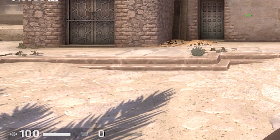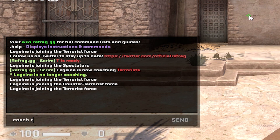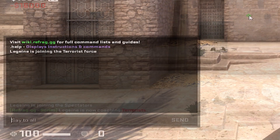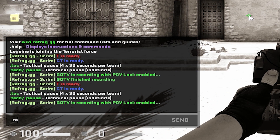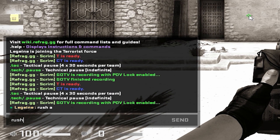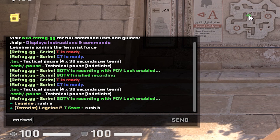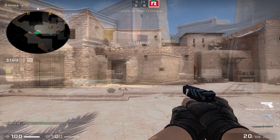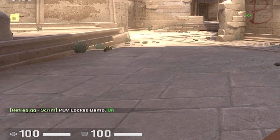The most important ones would be .Ready so that you're ready to start. .CoachT or CT is going to put you in the coaches' spots. .Force which is going to force a match to start. .TAC or .Tech is going to be either tactical timeout or technical timeout. And .EndScrim will stop the entire match. At any point during a scrim, you can always type in .POV to check whether POV Lock is enabled, just to be sure.